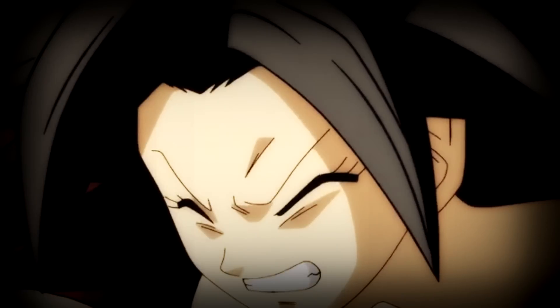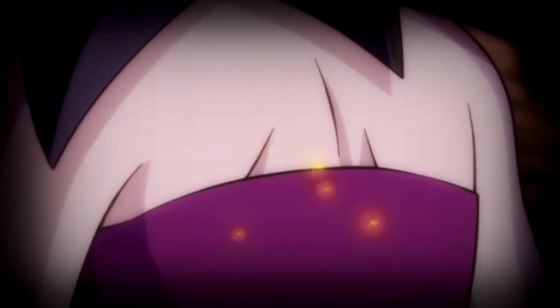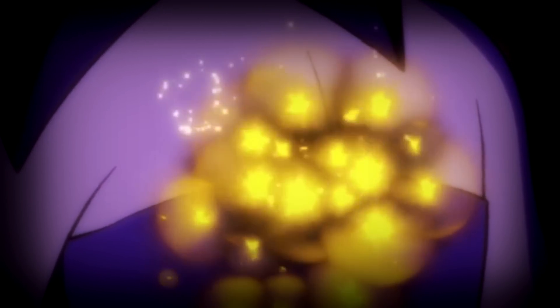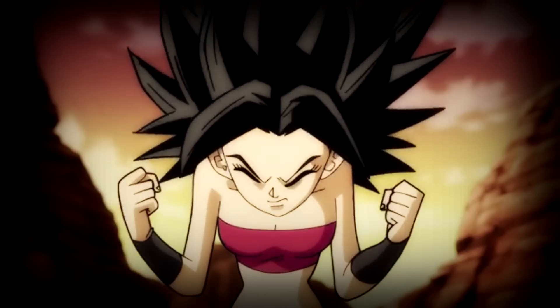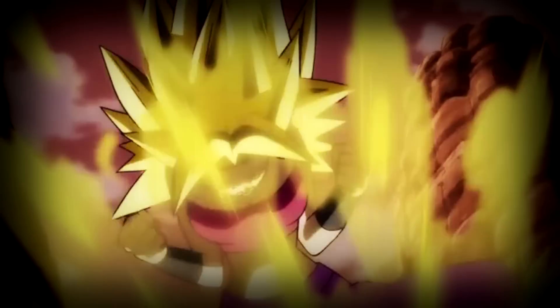Starting with the Universe 6 Saiyans, a new piece of information was dropped on how the original Super Saiyan form works. As Kabba is teaching Khalifa, he says that to become a Super Saiyan, you need to focus the energy from around your back. Before now, that was never a thing — the Super Saiyan transformation was generally assumed to come from anger and rage. But Khalifa starts focusing the energy in her back, and before she even knows it, she's got a new form.